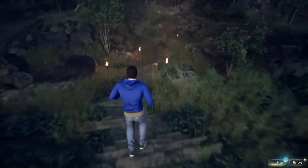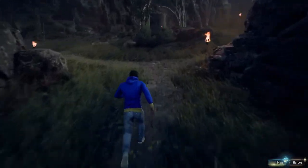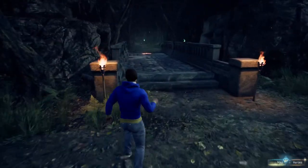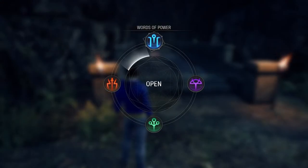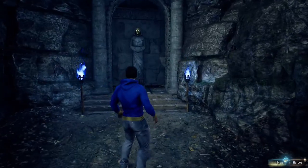Statue number two is in the Standing Stone location, so we will transport there. You will go down here and hang a left. Go down this little nook here. This area will not be accessible to you until you have the Reveal word of power. Here is statue number two.